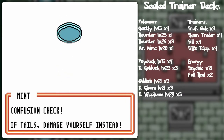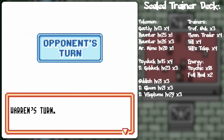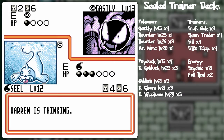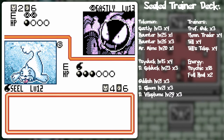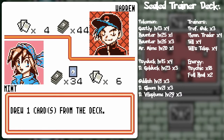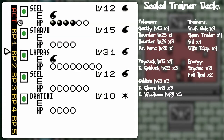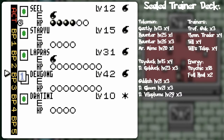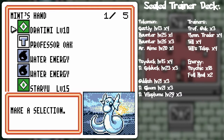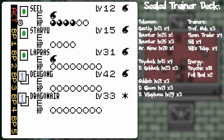I'll try a headbutt and see what I get out of that. All I get is confusion damage of 20. The darkness comes once again, but it really can't do any more confusion — it's mainly just gonna do 10 damage regardless of the coin flip. I wonder if I shouldn't just dump everything out and get my whole arsenal up to speed with a Professor Oak.